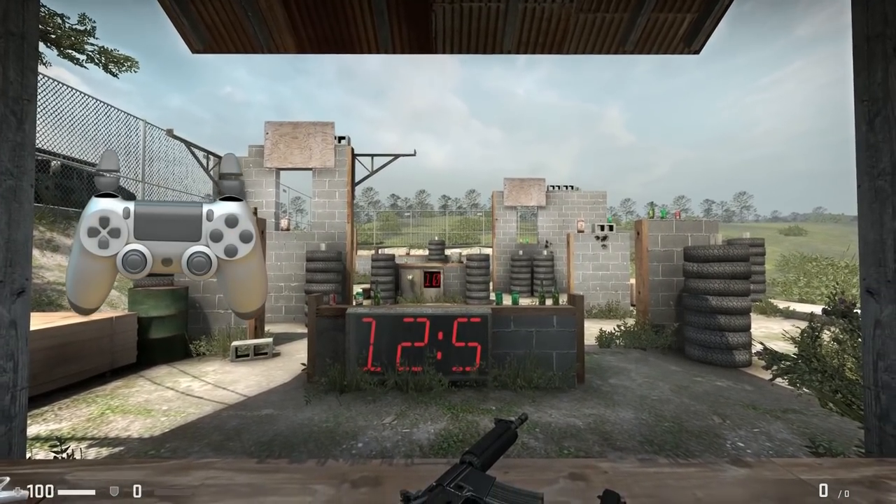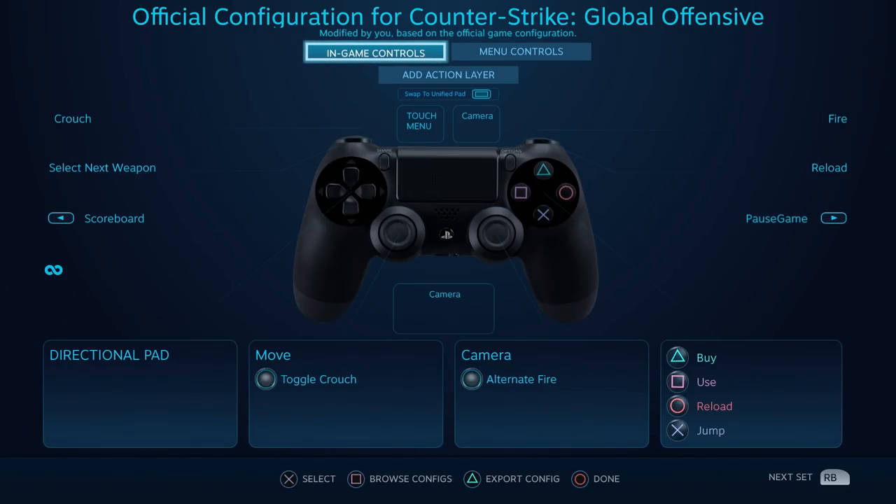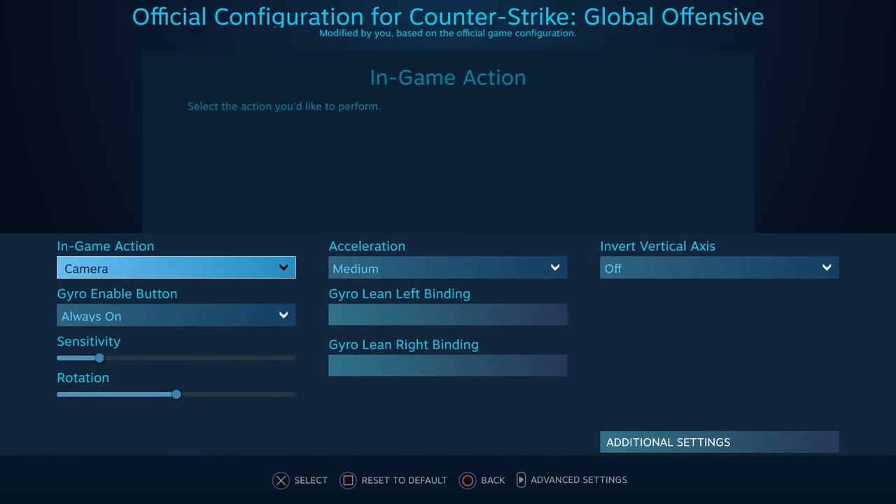If you don't want to download a strange program or have to deal with editing settings in Notepad, you can set up gyro aiming through Steam. It's a much easier to use interface, especially with games like Counter-Strike that map in-game actions to Steam inputs. However, it lacks some of JoyShockMapper's settings that I think can be really important, it doesn't support Joy-Cons, and doesn't yet have an option for flick stick.